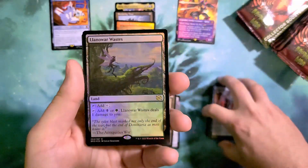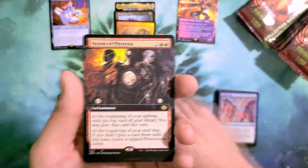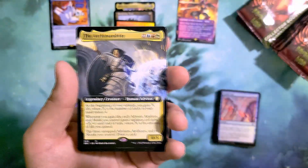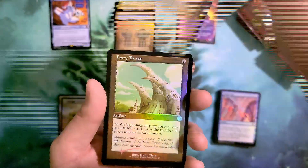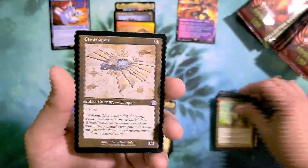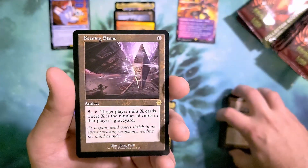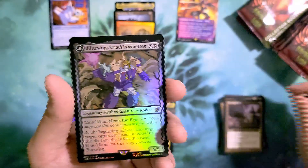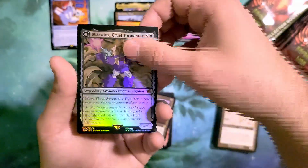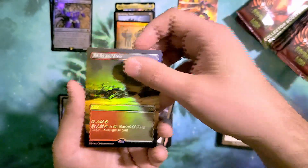We got Wastes for our pack foil, followed by Visions of Phyrexia in our extended art non-foil. We get the Archimandrite in extended art non-foil, and the Ivory Tower — I love this card. We have an Ornithopter in the schematic non-foil and a Keening Stone in retro non-foil. Our Transformer is going to be Blitzwing in pack foil, and we finish with Battlefield Forge in the borderless foil.